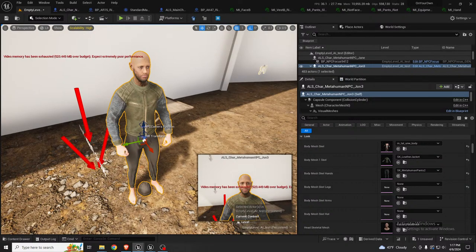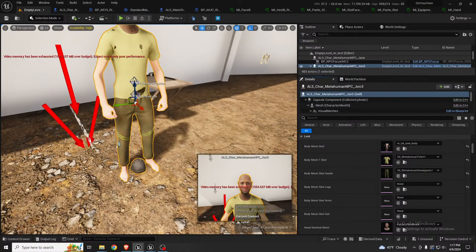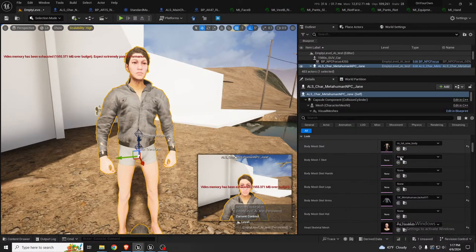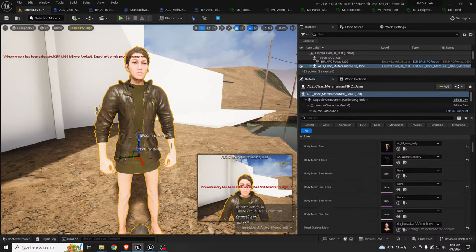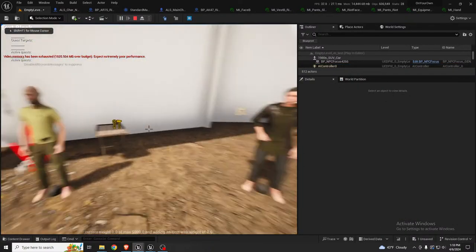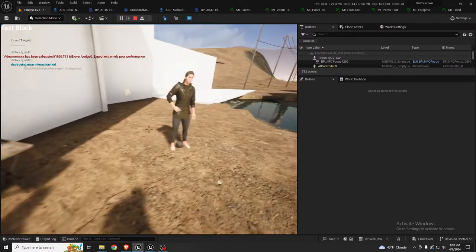Let's see a couple more pants and some sweatpants, maybe some t-shirts. For the women there are a couple of different ones that would look like this. If we dress this character up and add some pants — there we go. Once you jump into game mode and interact with them, the clothes match the motion and animations.